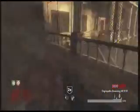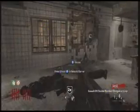Zombies is just 50% luck and 50% skill. Having a strategy is skill, being able to hold your own is skill — but getting out of tight situations and getting good weapons, that's luck.